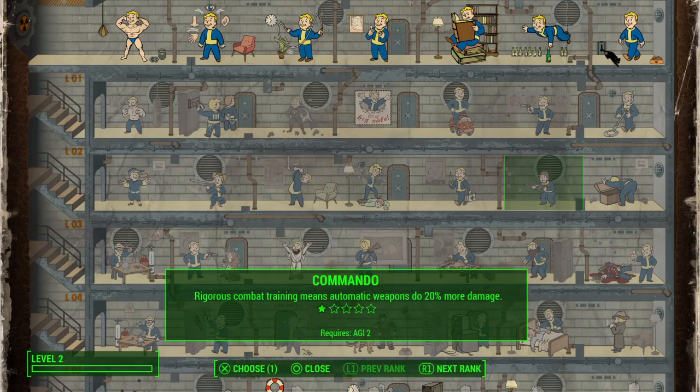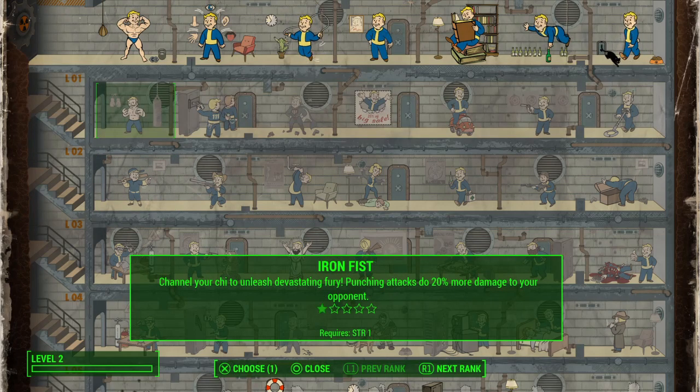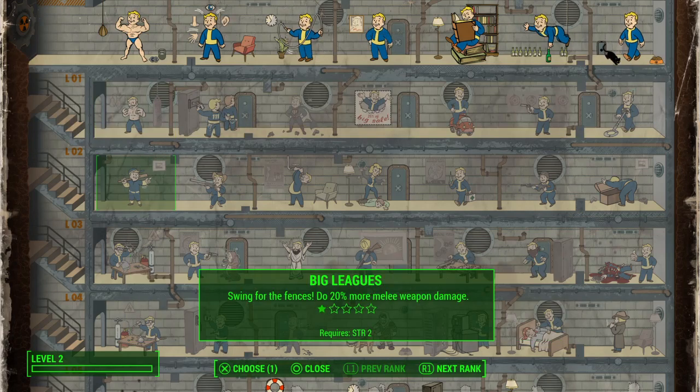There are actually two different kinds of melee weapon, and each has its own perk, both over here in strength. There's Big Leagues if you want to use weapons like baseball bats and sledgehammers, or there's Iron Fist which is for unarmed attacks, knuckles, or power fists. They're basically the same in terms of the way they work.